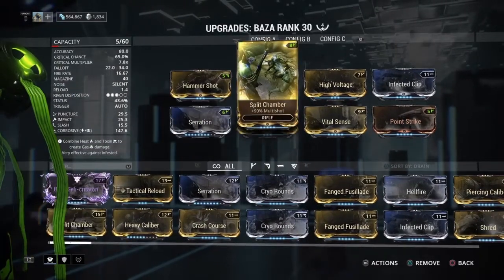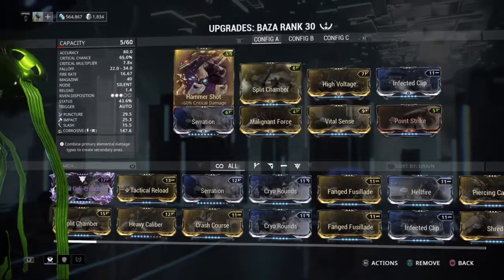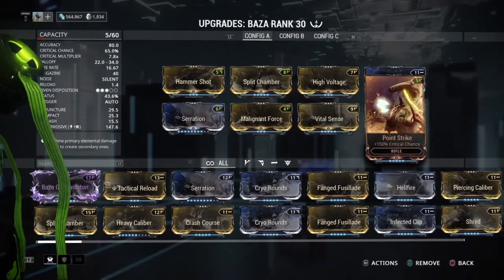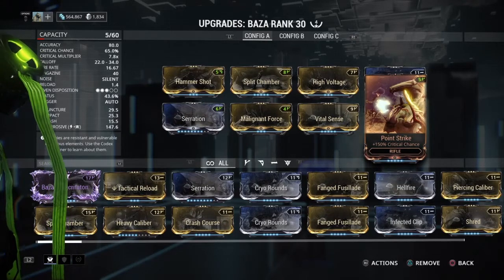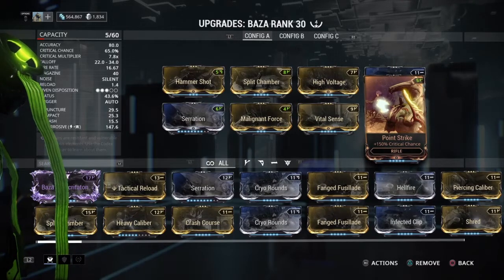For the build I'm using Split Chamber and Serration for damage — obviously you should use those on every weapon. I'm also using Hammer Shot, Vital Sense, and Point Strike for critical damage and critical chance, because this weapon is really really good with its 2.8 times crit multiplier, soon to be 3.0, which is going to help a lot.